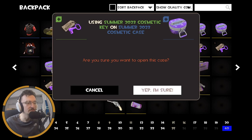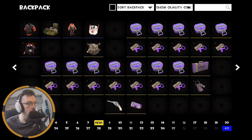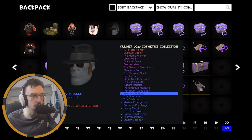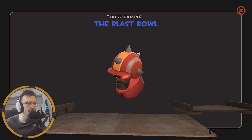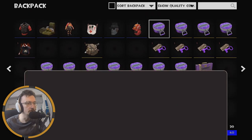Case number five - we're just whizzing through these. Brothers in Blues. Not going to lie, not the biggest fan of that cosmetic, but it doesn't look that bad to be fair. It could be a sleeper banger, but I'm very unsure. Number six - the Blast Bowl. It's a decent looking cosmetic. I'm not sure I will use it, but we'll see.